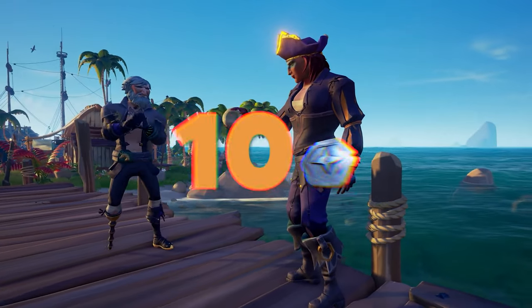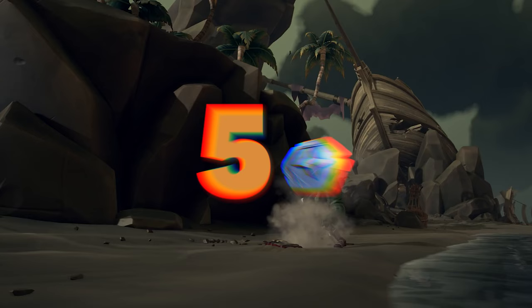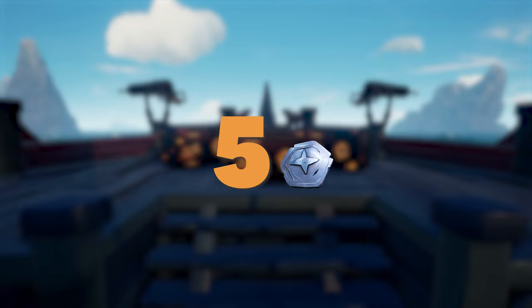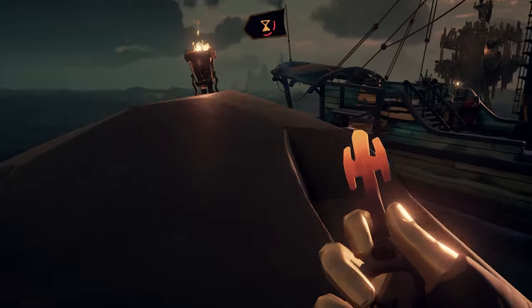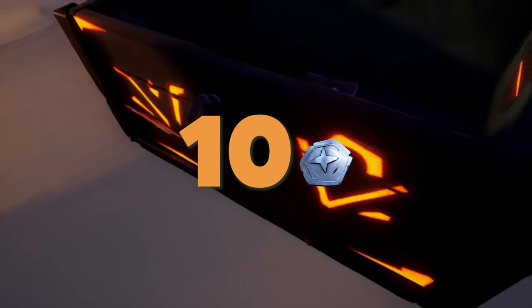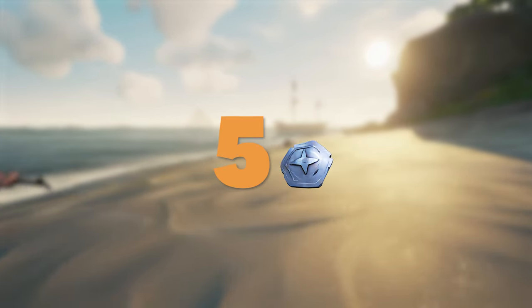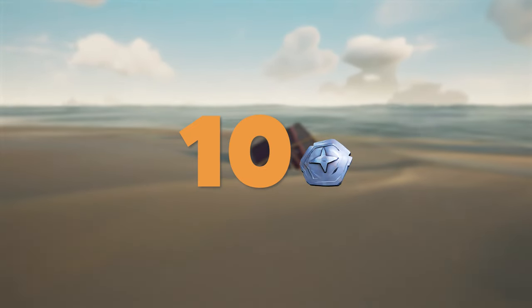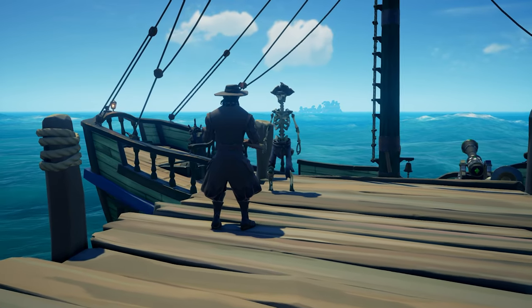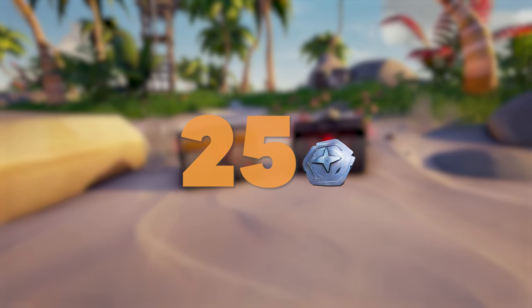Let's break it down by every piece of treasure that can be sold for doubloons instead of gold. First off, there are ritual skulls, which have a value of 10 doubloons. Next we have rag and bone crates, which have a value of 5 doubloons. Ashen chests, which alone have a value of 5 doubloons. Ashen keys, which also have a value of 5 doubloons. Ashen tomes, which have a value of 10 doubloons. And gifts — a humble gift gives you 5 doubloons, a generous gives you 10, and they can also unlock commendations if you get another crew to turn them in for you. And finally, reapers chests, which have a base value of 25 doubloons.